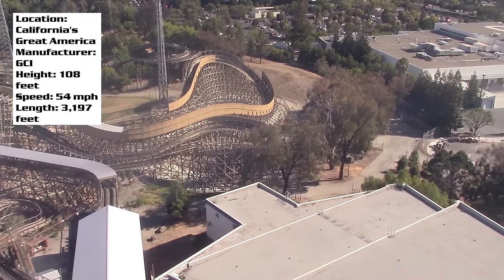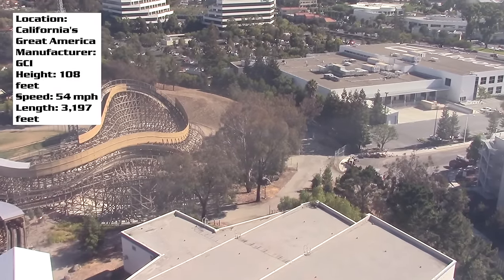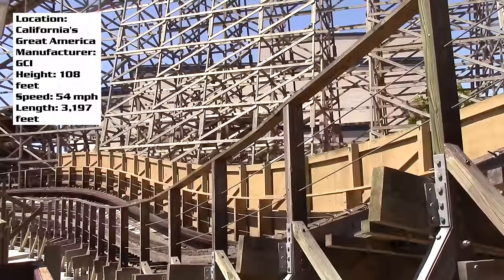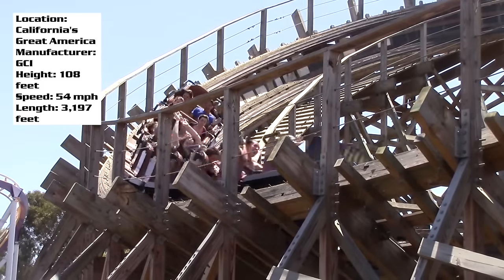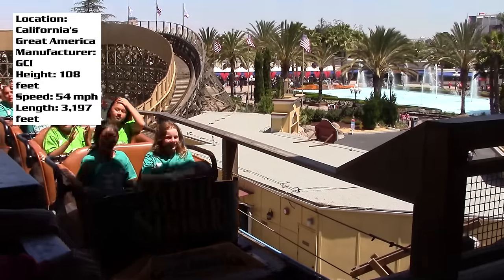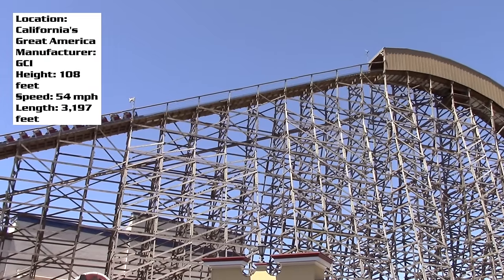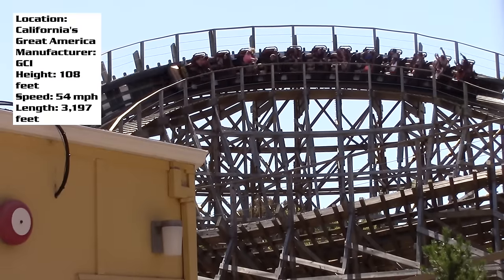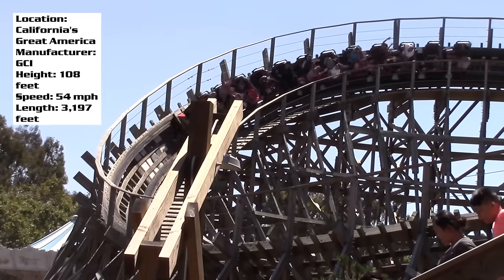That does make for a long ride experience. When I visited California's Great America, I only got a chance to ride Gold Striker twice — one in the front row and one in the back. This is one of those roller coasters where they tell you where to sit, so I had to talk my way into getting the front and back rows. I don't really remember which I liked best, but I remember really liking both. Overall, I was really pleased when I got off — it's such a solid ride.